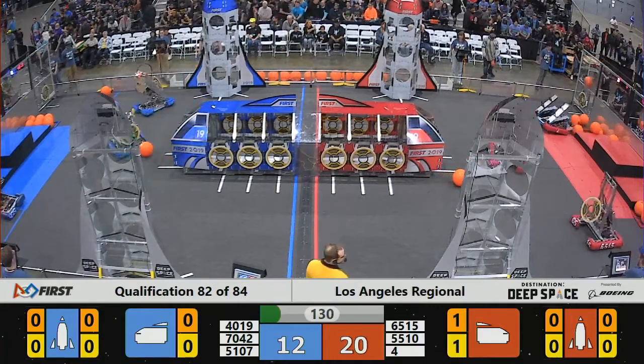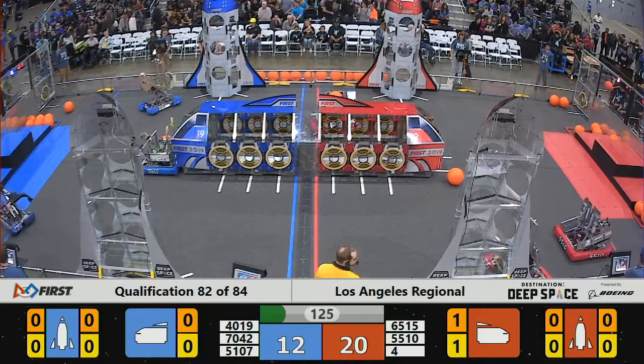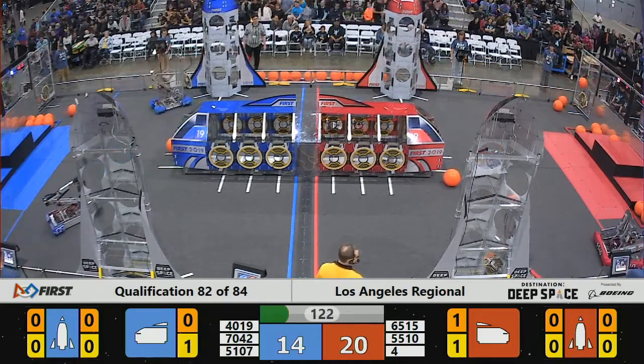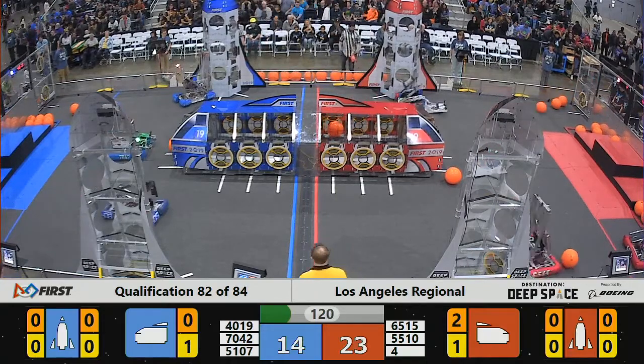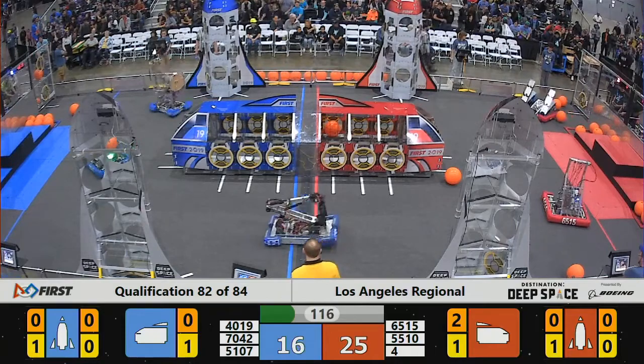5510 — not sure if they were able to get that attached. Looked like they were trying to get a hatch panel attached to the front end of the red cargo ship. 4072, the same thing. The hatch panels have to be in place, otherwise the cargo would just spill out onto the floor.